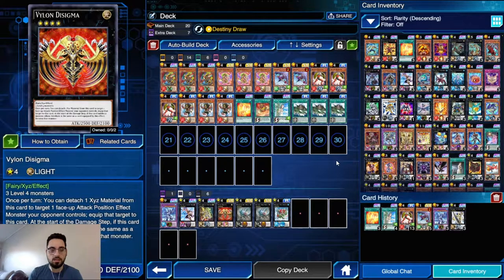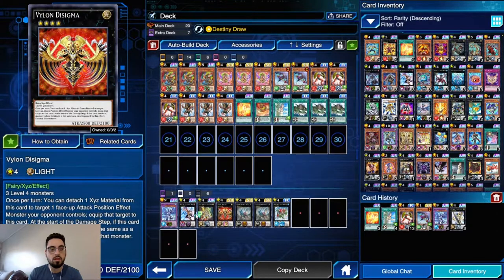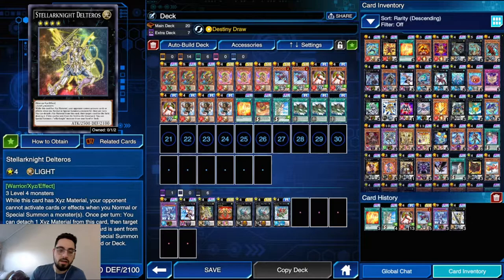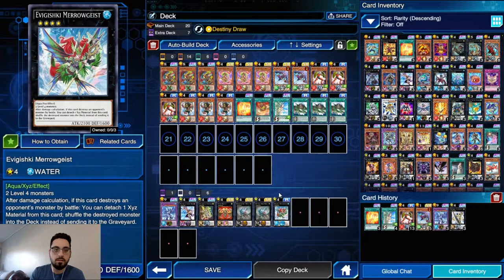Rekindling all three for Die Sigma, suck up their Garunix, normal summon any 1800 beatstick and you have 4300 on the field — assuming you can push through Kiteroid and Veil, you might not, but at least you stopped their Garunix loop. Delteros is also a great target — similar to Diamond Dire but it's a 2500 beatstick that stays on the field to pop every turn, so that's a good three-material rank four to make with Rekindling. Mystroke is cool because it can flip face-down things that Garunix wouldn't be able to destroy normally, and Garunix can then destroy them because they're face-down.